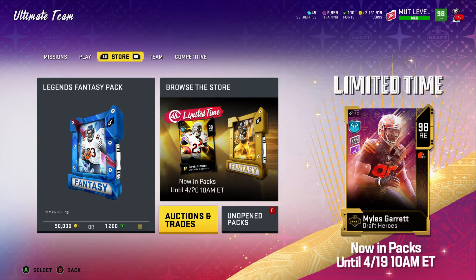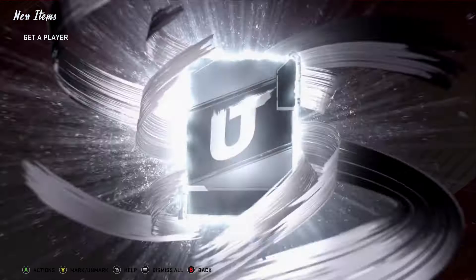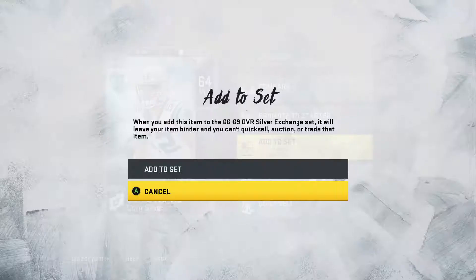Hey, what's up Madden people, crazy hot boy E here — the E is for Edwin — coming to you with another video. If you got a hundred K coins or less, please stay tuned. I'm gonna show you what you can do to make some coins. If you like the content, go ahead and subscribe to the channel and leave a like, and comment your favorite player — we might do a giveaway on stream.